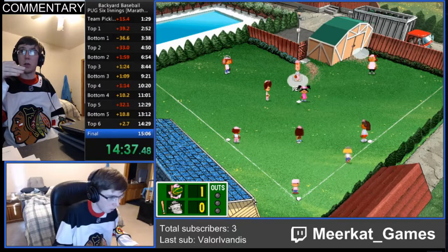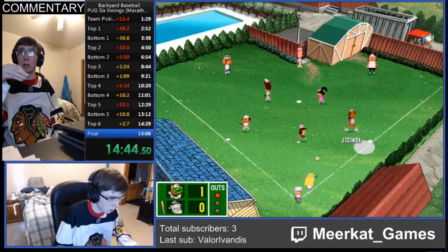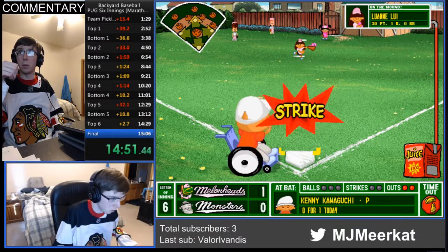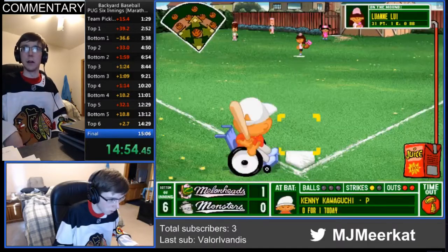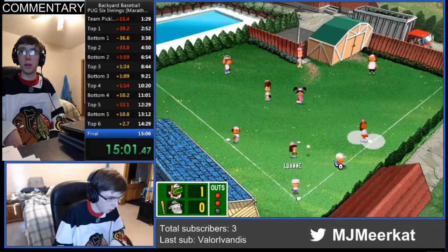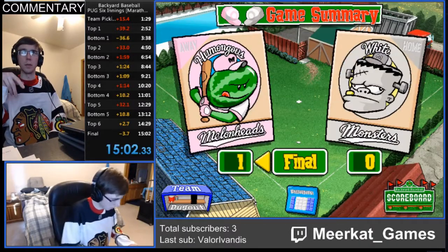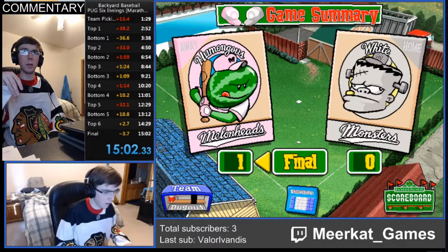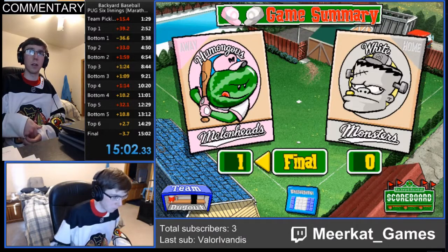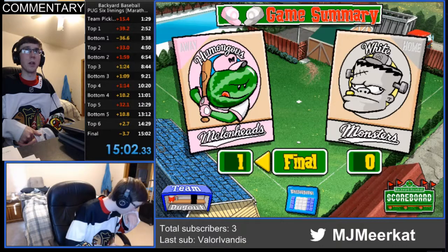That's the bottom of the sixth inning. We call time as soon as the last out is recorded. Time was called at 15:02 — that's a pretty decent time for what we're doing. Normally we would be resetting constantly. 15 minutes is a very good time for marathon strats. Like I said, it would be about 22 minutes if we were picking teams, and about 20 without picking teams.